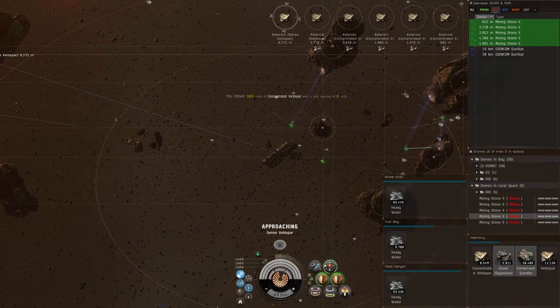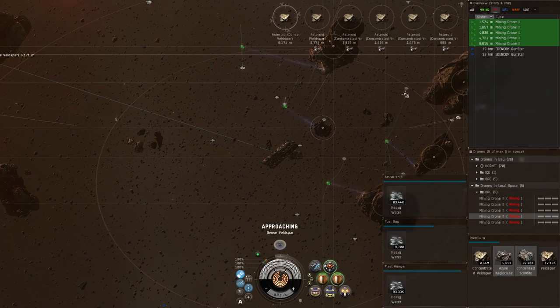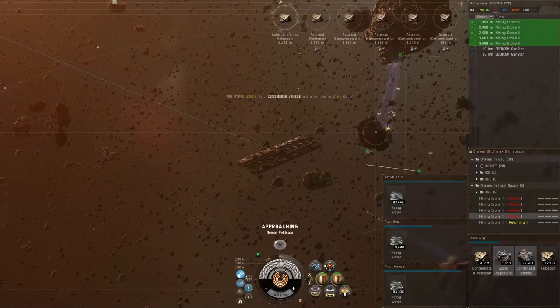This Orca is super cheap anyway, and my goal is to just take it out and let it mine for about five hours a day. It ends up paying for itself in a week or so. It's even better on moon mining — if you're out in highsec or null and put an Orca with Tech 2 mining drones on a moon rock, the density and volume are really high, so you do even better.